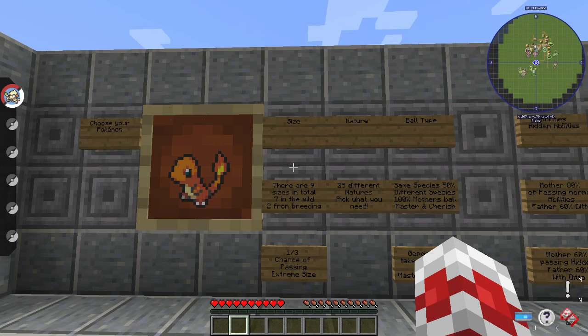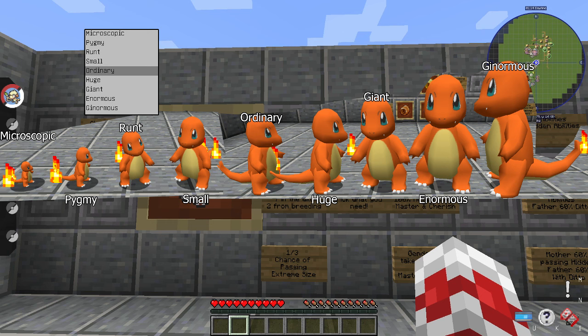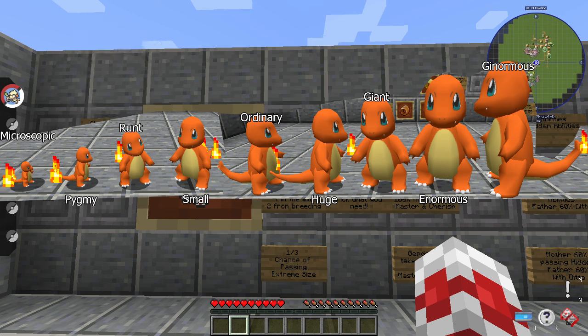The next thing we're going to determine is the size we want for our Pokemon. There are nine total sizes in Pixelmon, but seven occur naturally in the wild and two are exclusively from breeding. When you breed Pokemon, you can get the smallest size, which is microscopic, and the largest size, which is ginormous. Here's the chart of all nine sizes: microscopic, pygmy, runt, small, ordinary, huge, giant, enormous, and ginormous. The two exclusive to breeding are microscopic and ginormous.